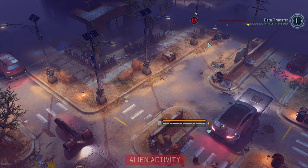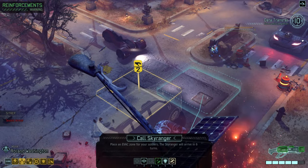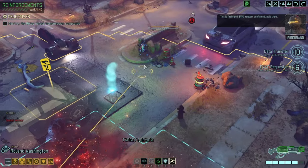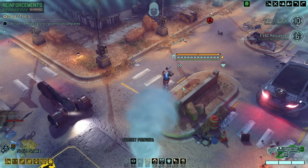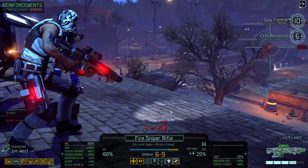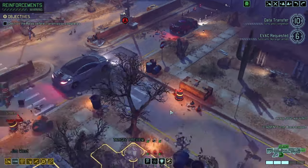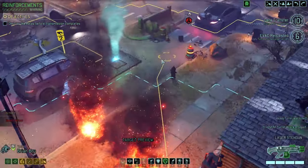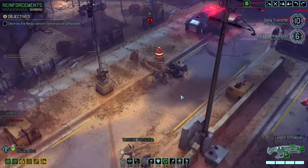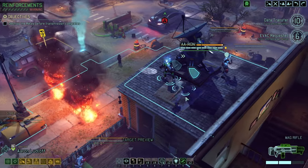We'll go around here to get a bit closer. So much for the evac — evac request confirmed, hold tight, on the move. These guys are trying to help the turret, which is admirable. We're using death from above to reload. We can see the objective, which will give us the option to just snipe it, and that's exactly what we're going to do.